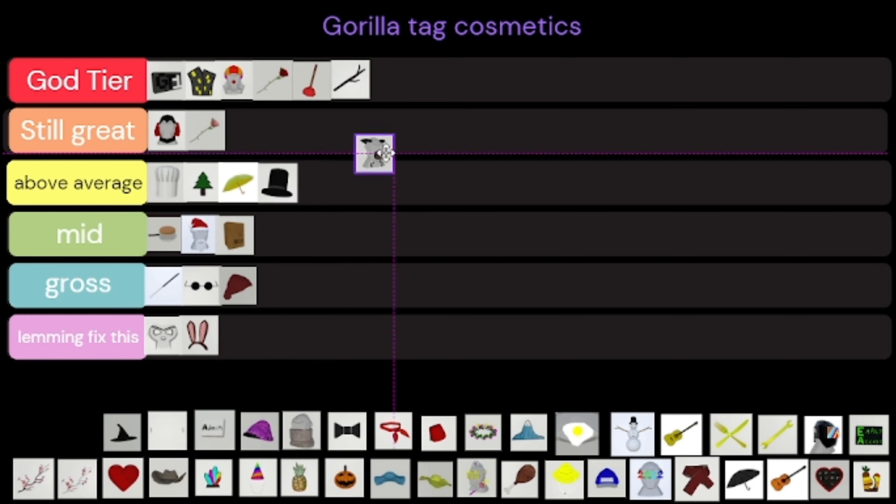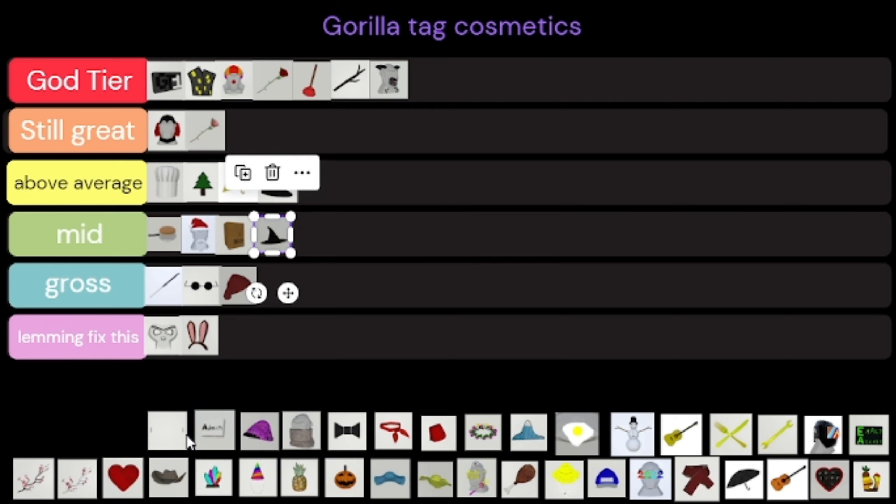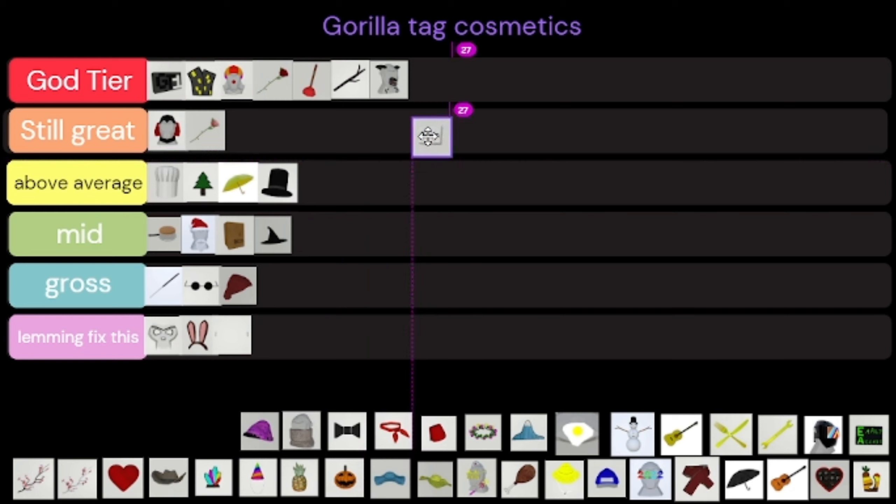Another part of the canine cosmetics — you just have to put that in God Tier because canine is literally God Tier. Then there's the witch hat — the witch hat is kind of mid, I don't really like it. The earrings suck. The admin badge is God Tier — only given to lemming himself.